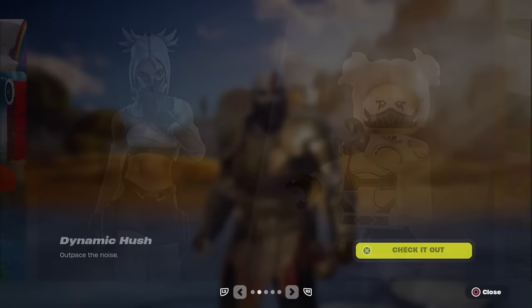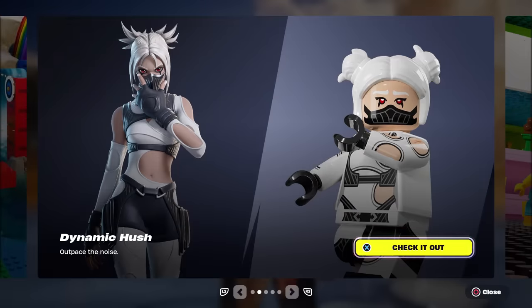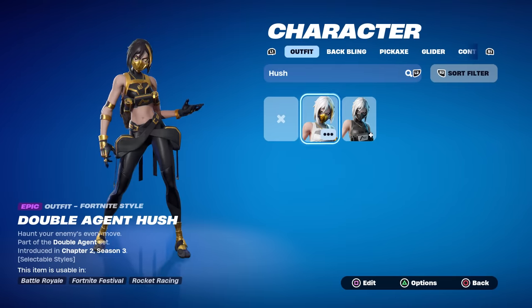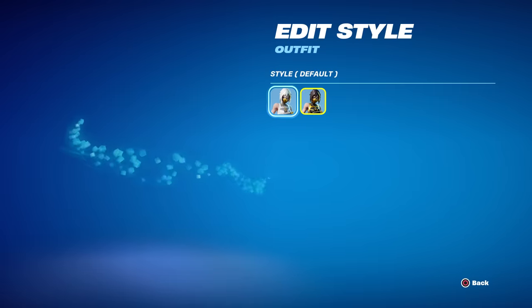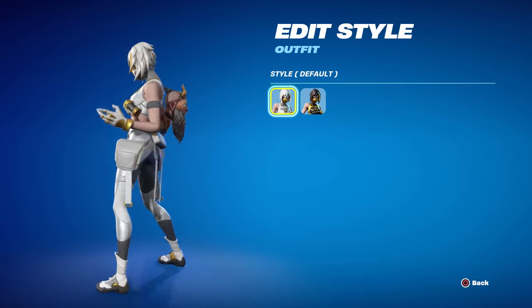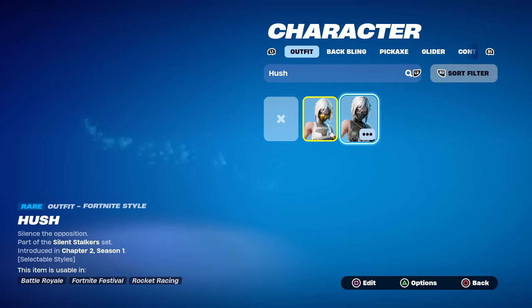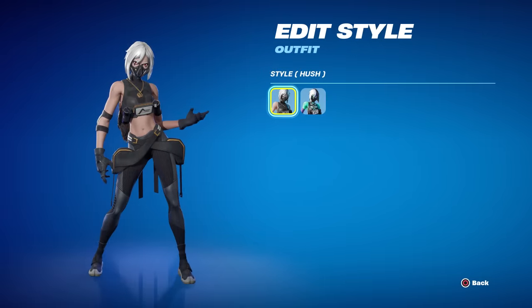Tonight in the item shop, it says the Dynamic Hush skin is supposed to be here — it even has a LEGO version — and it says 'Outpace the Noise.' That actually looks like a really decent skin. Hush has some extremely good skins. The Double Agent Hush is one of my favorites — she's got the gold and black, plus the Ghost version which is white and gold. I prefer the Shadow one because black and gold looks so clean together.